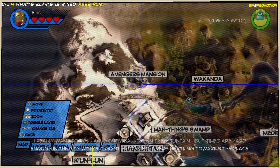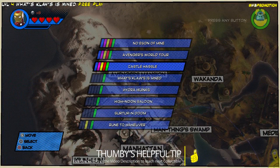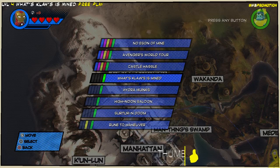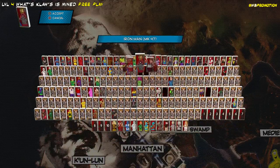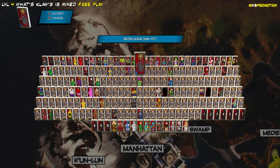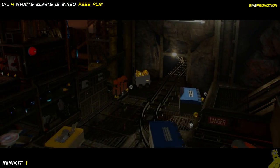We are standing in front of the Avengers Mansion. We're gonna open up our map and toggle over to the levels and select What's Claws is Mind Free Play. Now if you're in a hurry to get to those collectibles or looking for a specific collectible, you can use our quick links down below in the video description. As for who you choose, it doesn't really matter.